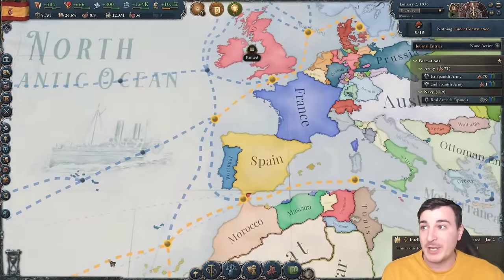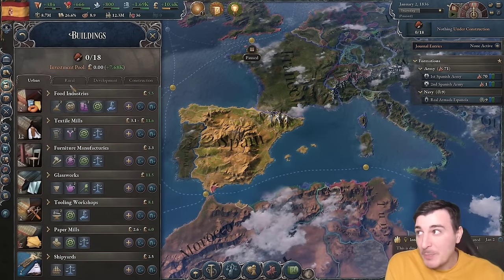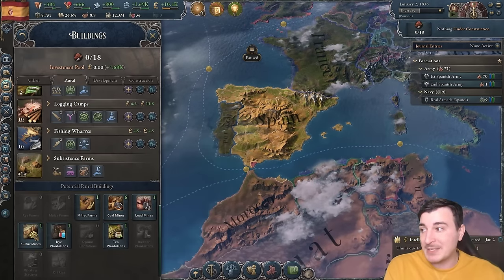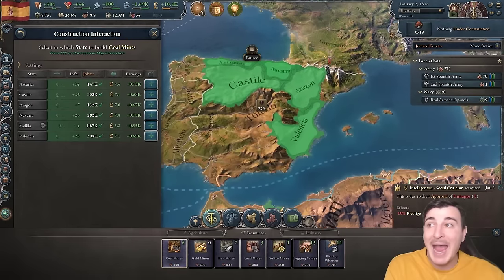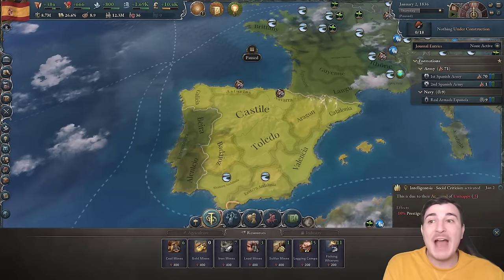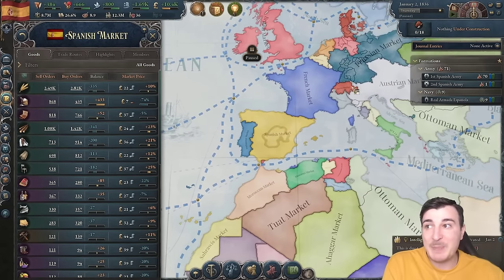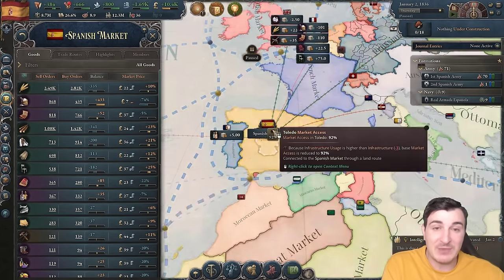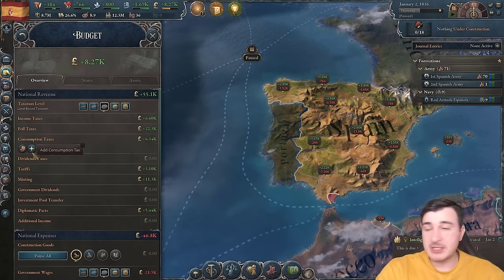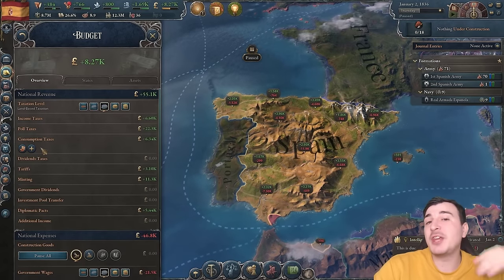Before we even do that, we need to fix our economy. Basic industries are not so bad for the urban sector, but the rural sector is average. We need coal mines, lead mines, sulfur, and all of that. Fortunately, we have all of these in our country. Let's go to our budget and remove the consumption tax on liquor — that really affects the lower strata. We want consumption taxes that affect the upper strata instead.